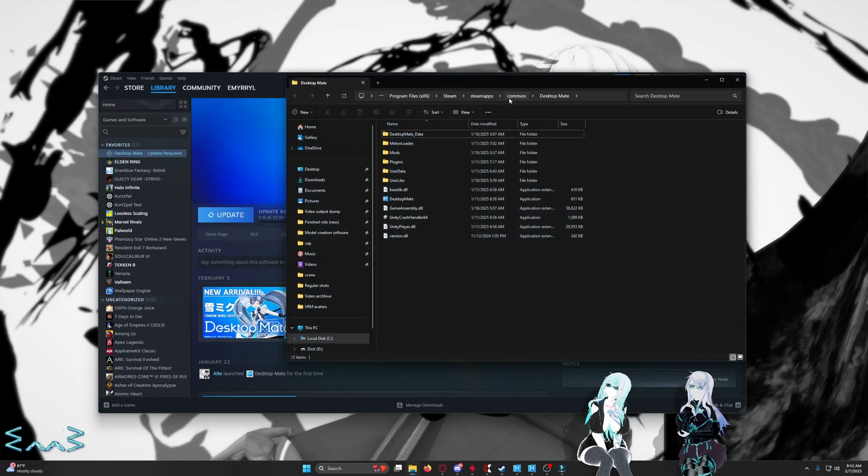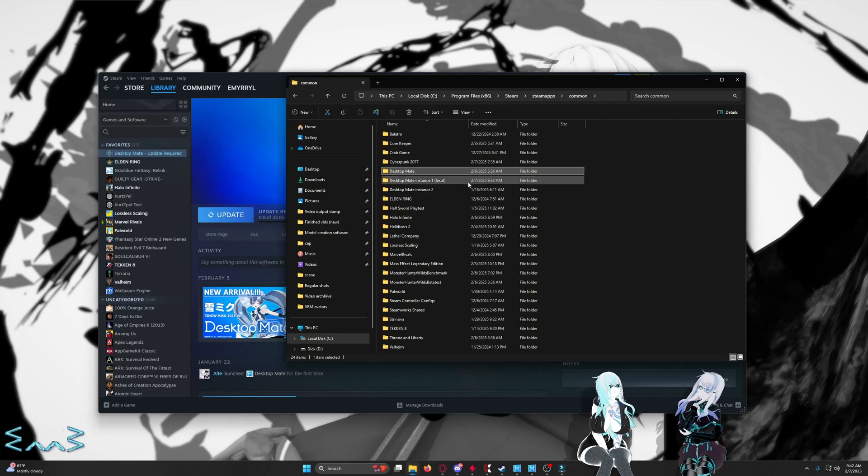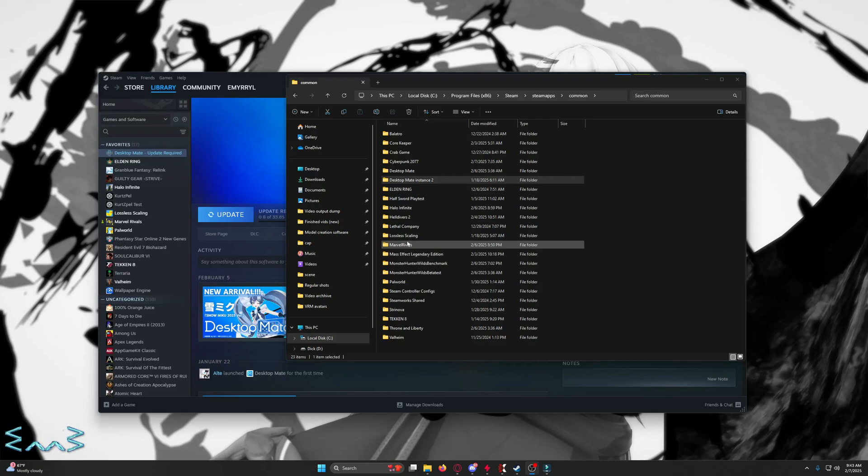Now, if you're following my guide from last time, if we come back out here to common, you should have Desktop Mate — this is the Steam version — and then Desktop Mate Instance 2. Once you're in Local Files, what you're going to do is come over to the Desktop Instance 2 that you made, not the Steam version, the local version that you made with Goldberg. Take this, drag it into Steam apps.